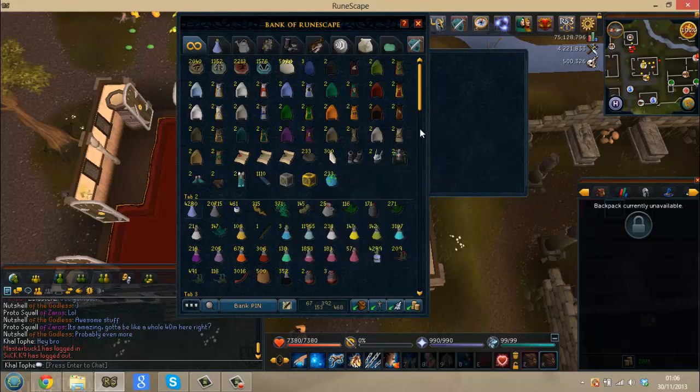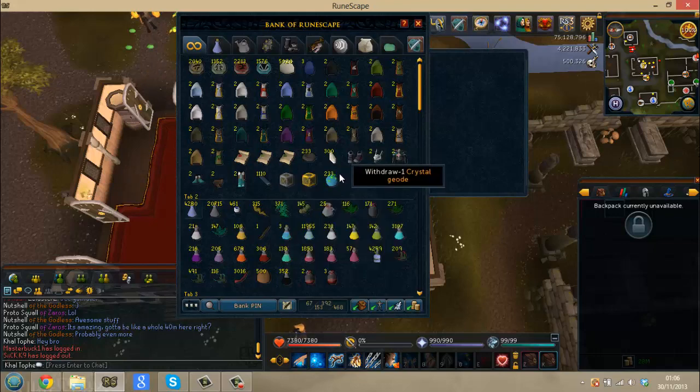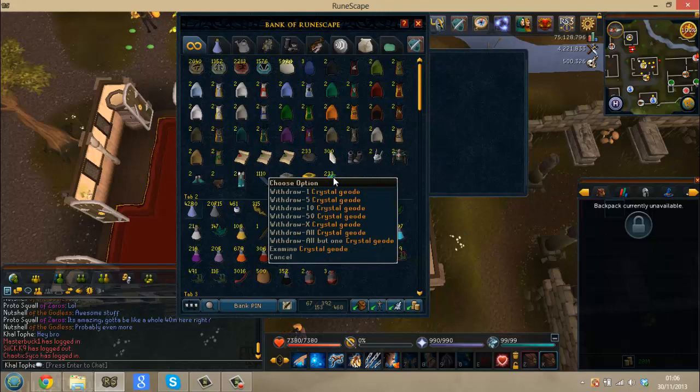So I collected these from about 1.5 mil XP with the rabbit's foot and the tree shaking scrimshaw, which is pretty damn awesome — you get them all the time. I've got 233 of them, and basically I opened about 150 of them before I started banking them and didn't get one piece, so I'm hoping I can get quite a few pieces from these.